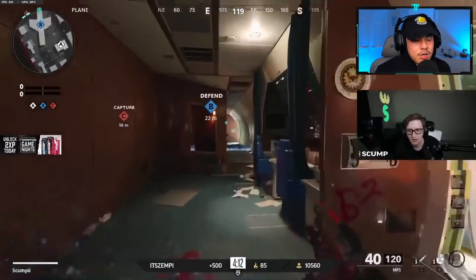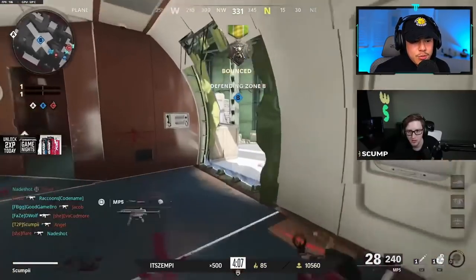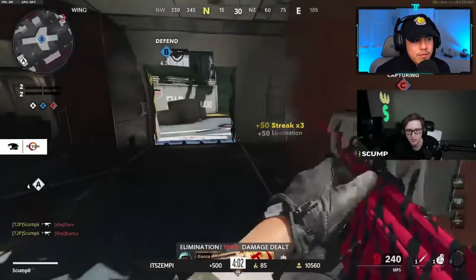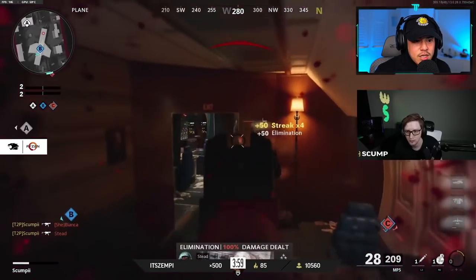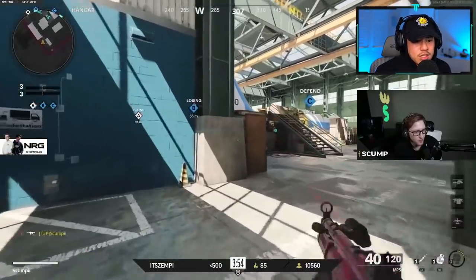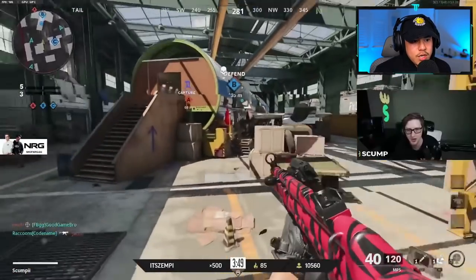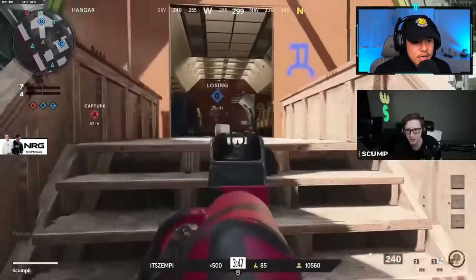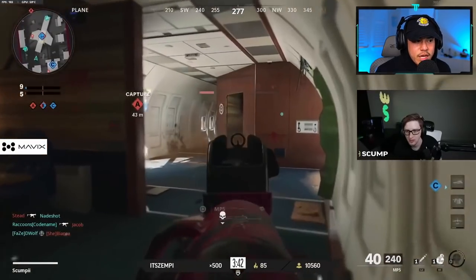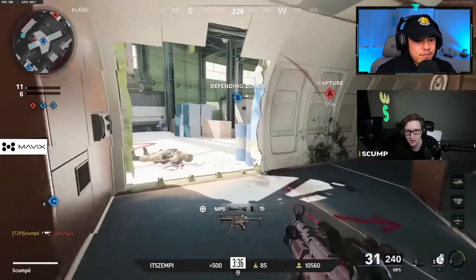We're playing on Checkmate here — not the most popular map, and for good reason. There are a lot of head glitches that make it incredibly difficult to advance forward or flank. The long lines of sight make it hard to push. What Scump is going to do in the beginning is try to take control of the middle of the map. In Domination, you always want your home flag and the B flag to keep enemies at bay at their spawn — the A flag.